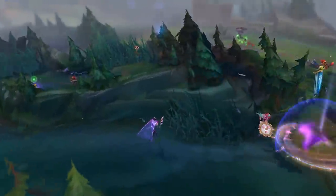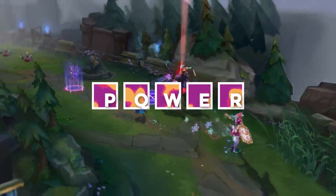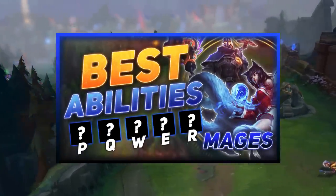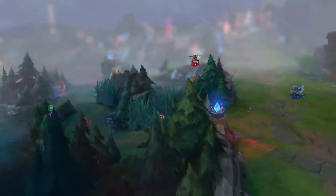Hey guys, welcome back to another episode of Best Abilities. It's a series where I look at a class of champions and decide which of them has the best passive, Q, W, E, and ultimate. We started off with fighters, and now we're moving into the mage class. This is going to be both fun and challenging to make, given that mages are divided into three subclasses, but it also means there's a lot to choose from, so I hope you're excited for this one.